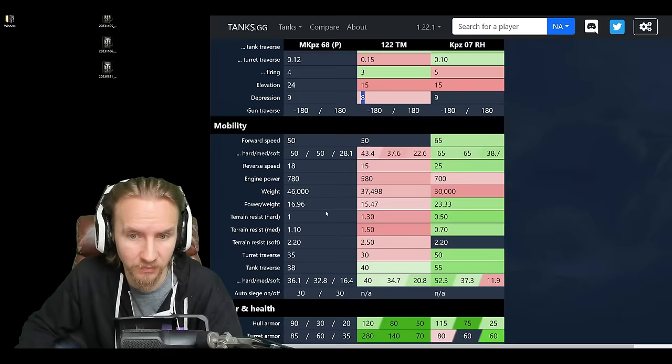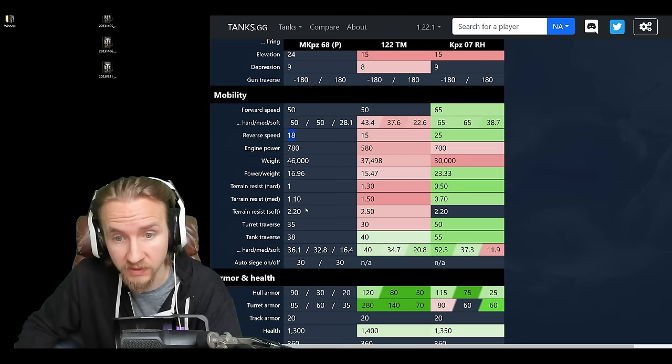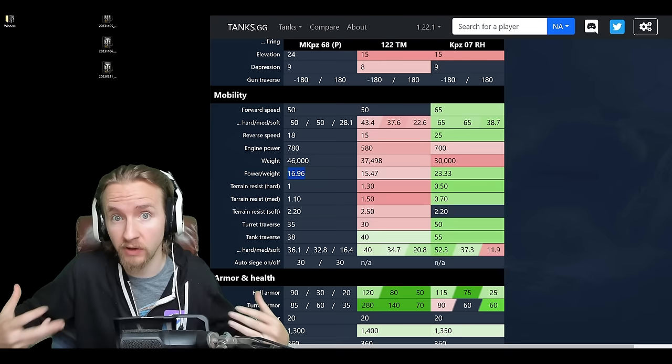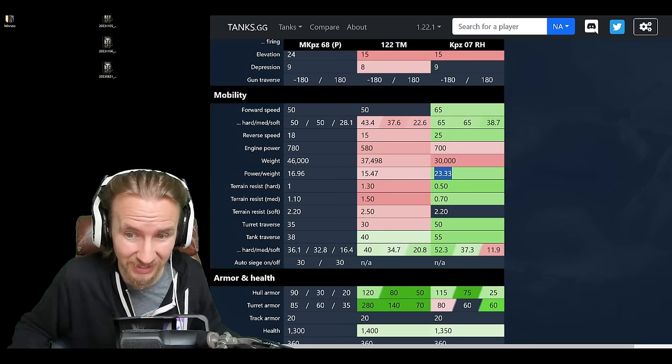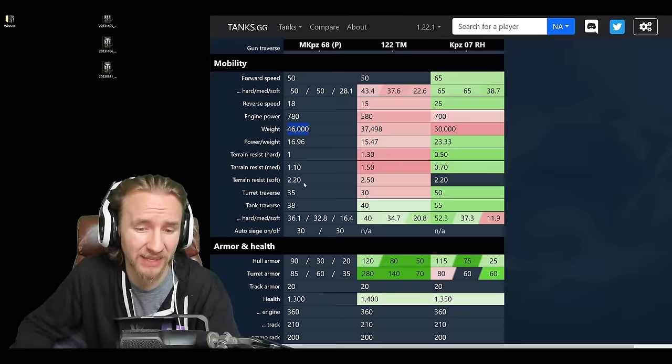On mobility, it goes 50 km/h — nice, but not nearly as fast as the Kampfpanzer. 18 km/h reverse is great, meaning you can take the field mod that reduces reverse speed without feeling crippled, unlike the 122 TM. It has a decent power-to-weight ratio of just under 17 with better ground resistances than the 122 TM, so it does feel faster — but the Kampfpanzer absolutely destroys it in ground resistances and engine power. At 46 tons it's quite heavy for a medium.